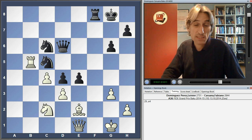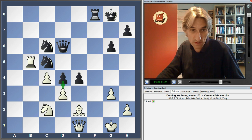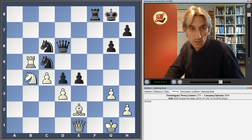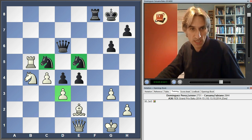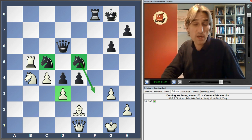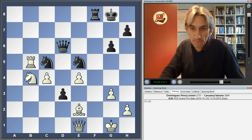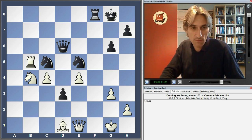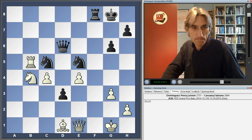That's a standard Benoni type breakthrough — of course that can't be taken at the moment because the D pawn would come through. Another excellent move from Caruana. Look at these beautiful knights and all the pressure, looking at the kingside as well. White is cracking here. Dominguez, running short of time, just completely collapsed — it's an unenviable defensive task.